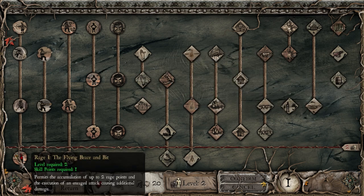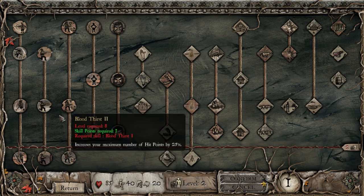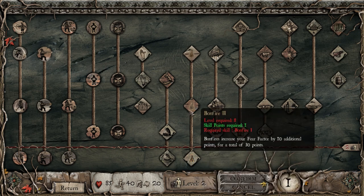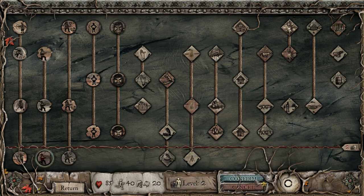Rage 1 permits accumulation of up to two rage points and execution of an enraged attack causing additional damage — not bad. Marksmanship increases rifle reloading speed by 25% and also increases accuracy of automatic aiming. Bloodthirst gives you a little bit of health if you kill an enemy. Trapping makes wolf traps hold werewolves and mycons for 10 seconds, and bonfires stay lit for 20 additional seconds — total of one minute. I want to go with increased reloading speed, because that seems pretty awesome.